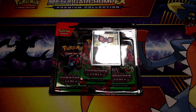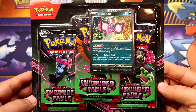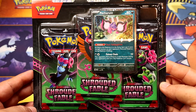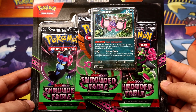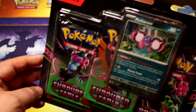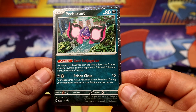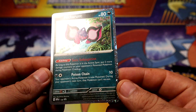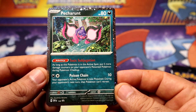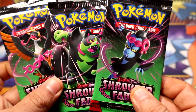Alright, we're gonna be opening the new Pokémon set blister pack. Here's our promo — the cosmic color going on, pretty cool, pretty nice. Three packs, let's see if we can manage to pull something good.